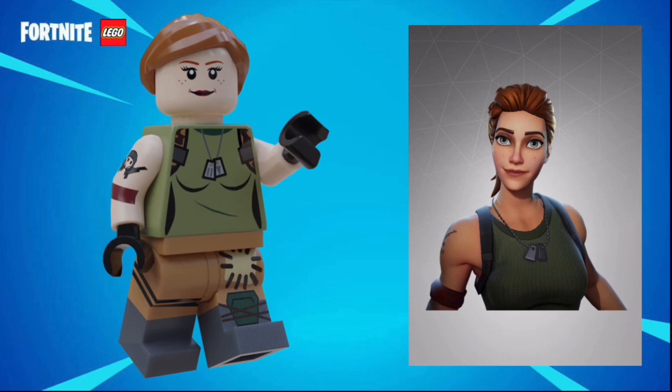Next up is the Wildcat default skin. She has an orange ponytail, some freckles, a smirking expression, a tattoo, and a bandana that all the other default skins have on their right arm. She has some printing on her legs — a patch and some straps — as well as a necklace on her torso.